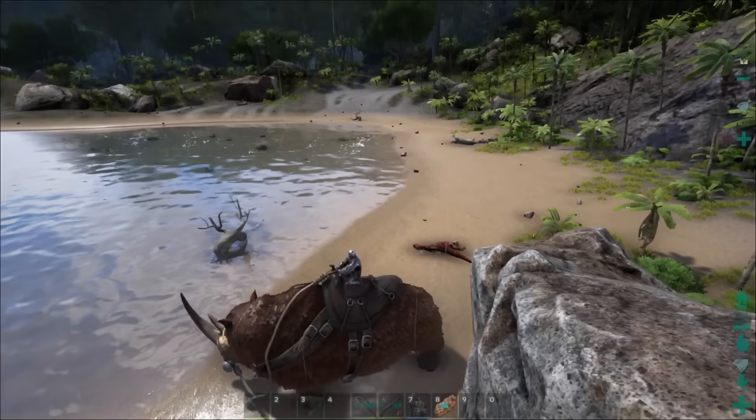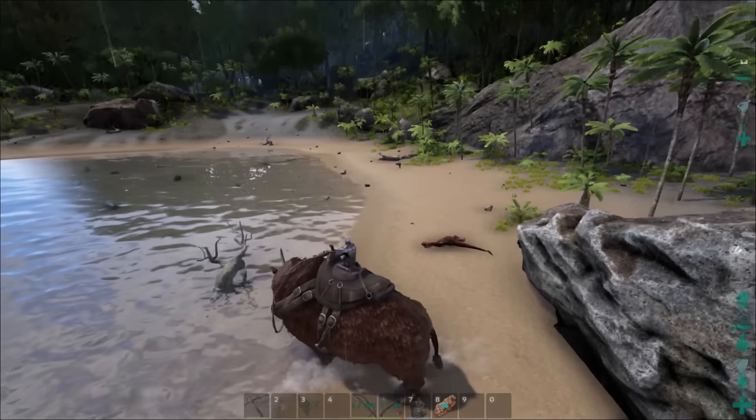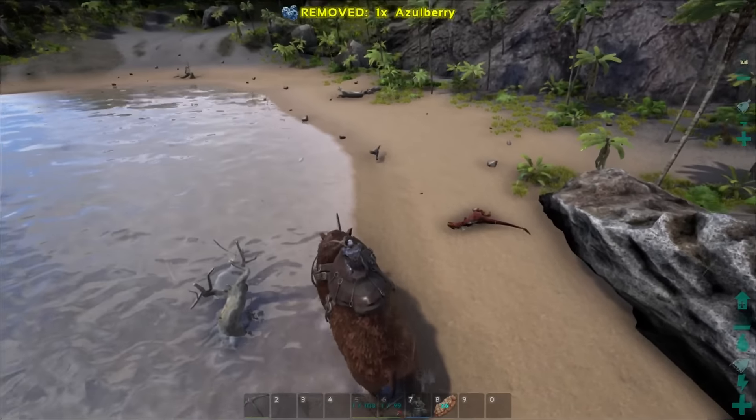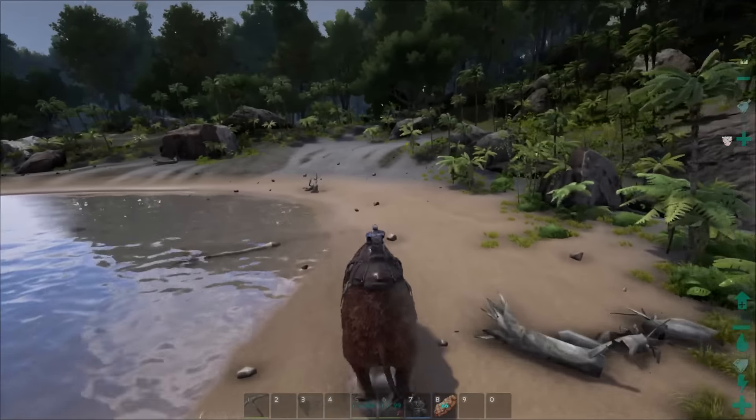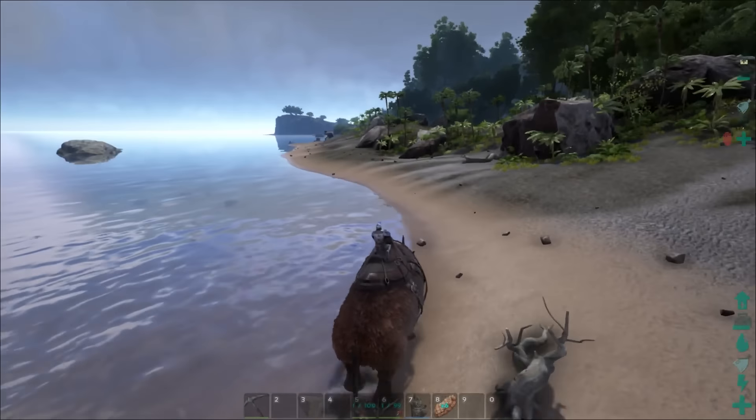That was only a level 6 Raptor but we were able to take it out with one hit, which is actually pretty cool. This guy doesn't have a very strong normal attack, but when you use that charge attack it's pretty powerful.